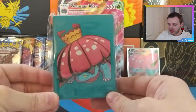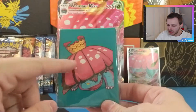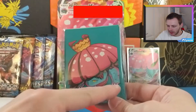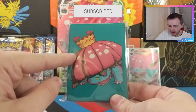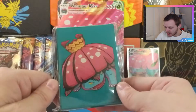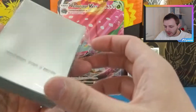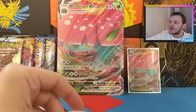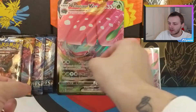We then have the Venusaur sleeves, which have the same issue as the Blastoise sleeves, but I think actually quite worse, because the cutoff seems to be bigger for some reason. I don't see why they couldn't just print them to the edges — but that seems like a Pokemon TCG printing issue rather than anything else.